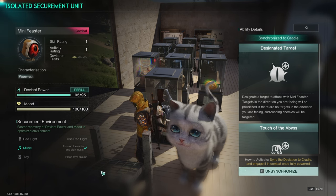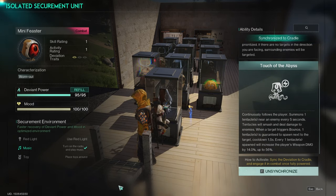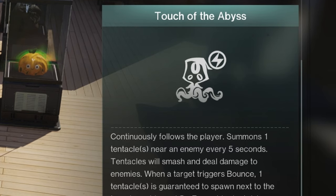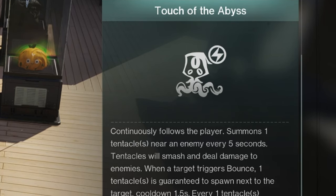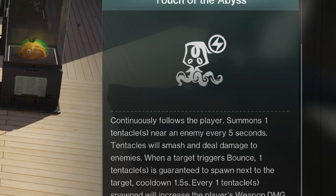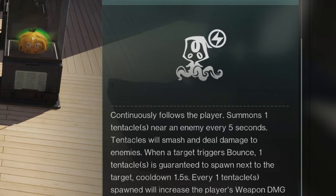The Mini Feaster I have is a very basic version. He is a combat Deviant with Touch of the Abyss. Mini Feaster will continuously follow the player around, summoning one tentacle near an enemy every 5 seconds. Tentacles will smash and deal damage to enemies.